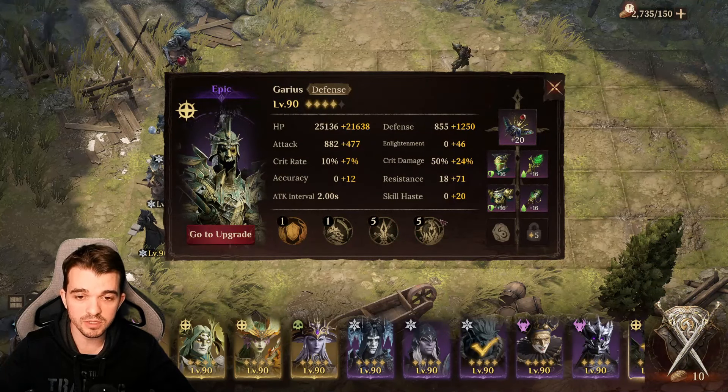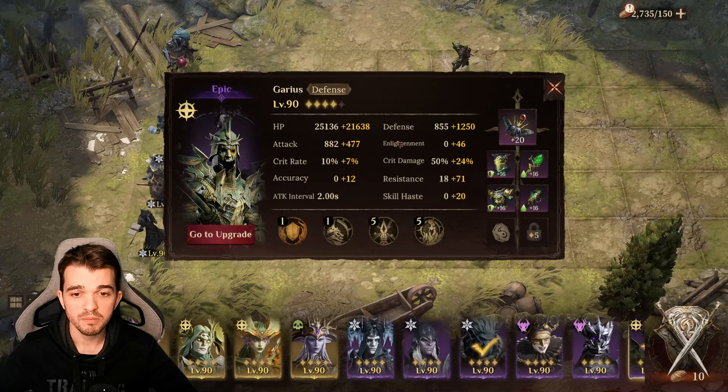The key trick is to not use your ultimate on Garius, because we don't want him to stay back. Frobart is not a good one for Goblin Lair because he does a passive, and when he's casting the passive he stays still for a while — and we don't want that.